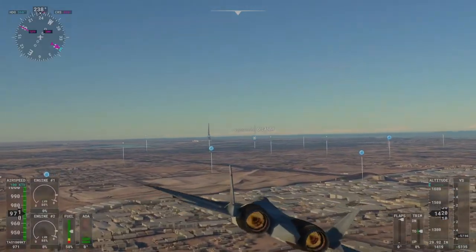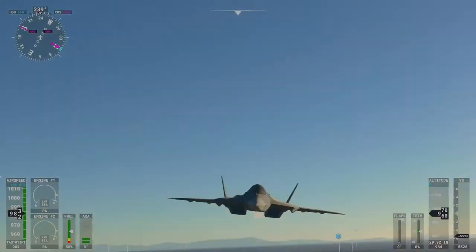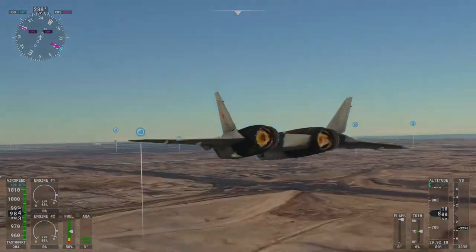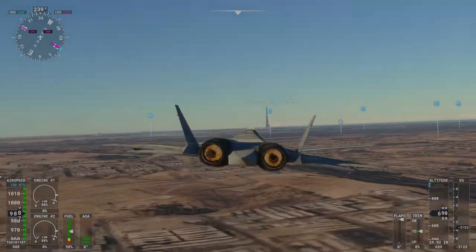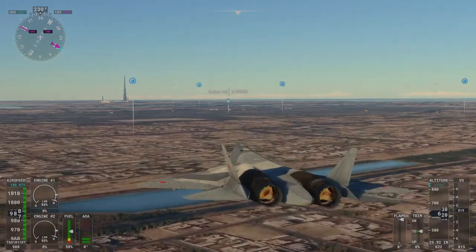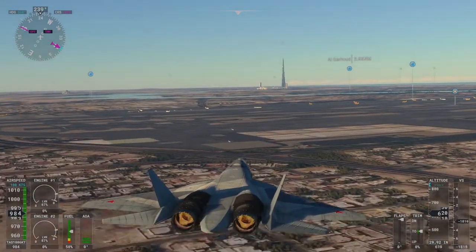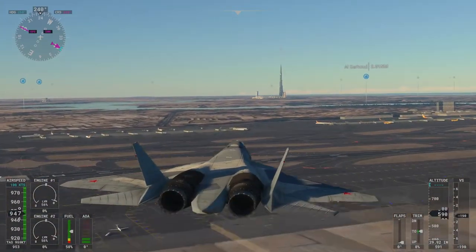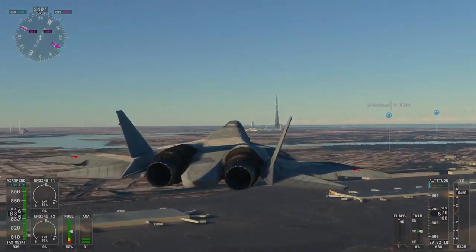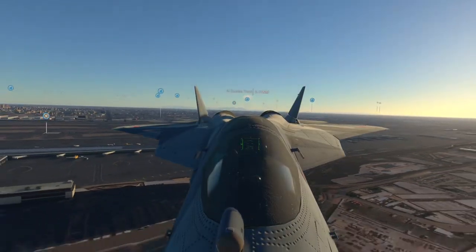Charger Tower, Charlie Yankee 57 Mike, frequency change approach. Charlie Yankee 57 Mike is a few miles southwest of Charger at 1,200 feet, request flight following. Approach: Squawk 1-6-6-Mike. Squawk 1-6-6-5, 57 Mike. Radar contact, 1 mile east of Dubai, 700 feet.